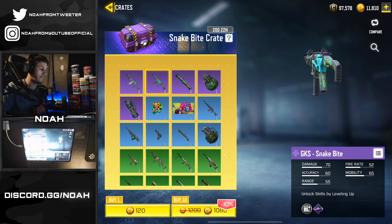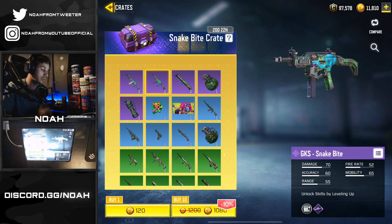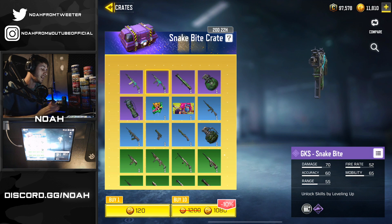We're going to go ahead and make our best attempts at pulling this weapon. I just bought a hundred dollars in CP - you can see it there in the top right corner sitting in my bank. Let's go ahead and start spending some of it and see how many pulls it takes to get this new GKS Snakebite. I'm really hoping that for once in our life we get it in the first pull.